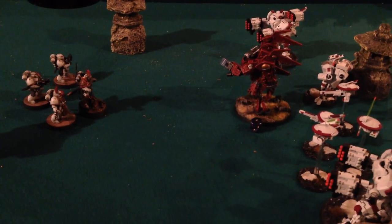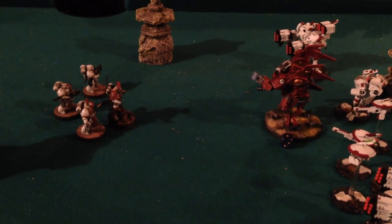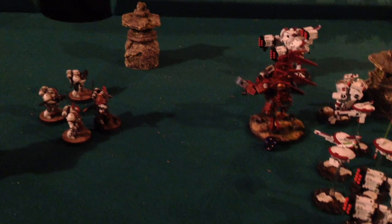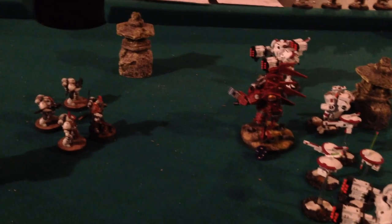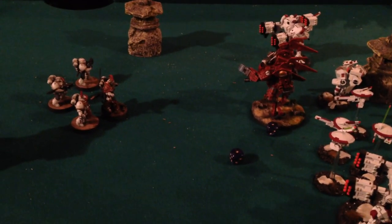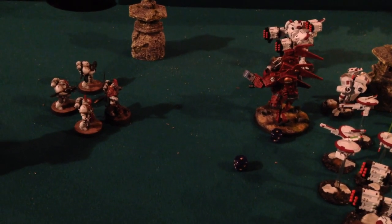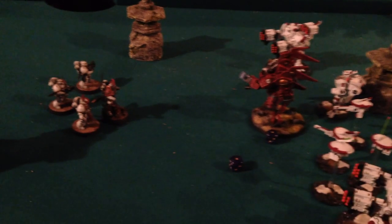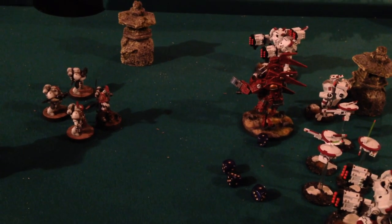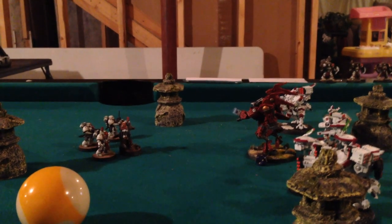We are mid-battle. Commander Oros has detached from his tactical squad and is hoping to charge the Tau warlord for a warlord-versus-warlord fight — I need a six to get in there. I rolled and can't make it, so he is out in the open. My tactical squad tries to get in there too, but they're also out in the open. We'll see what mayhem ensues.